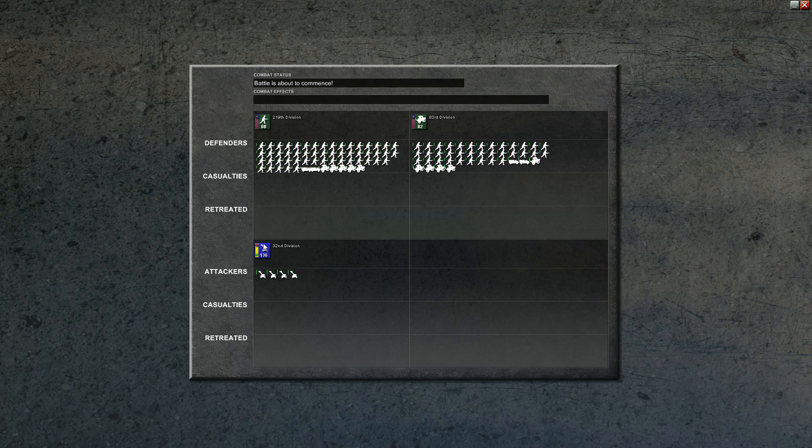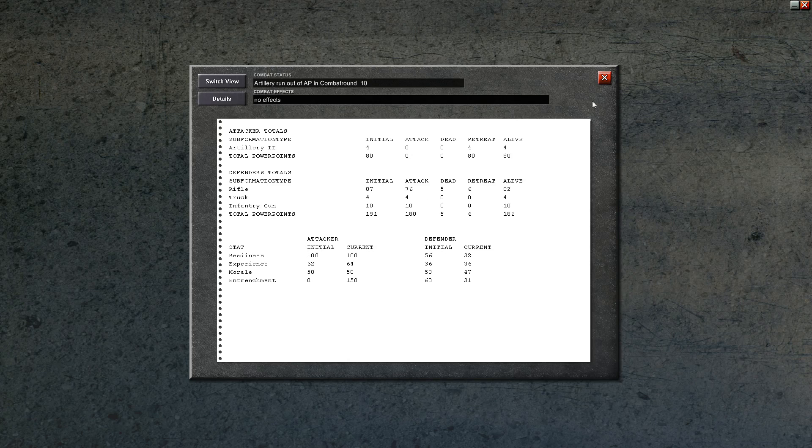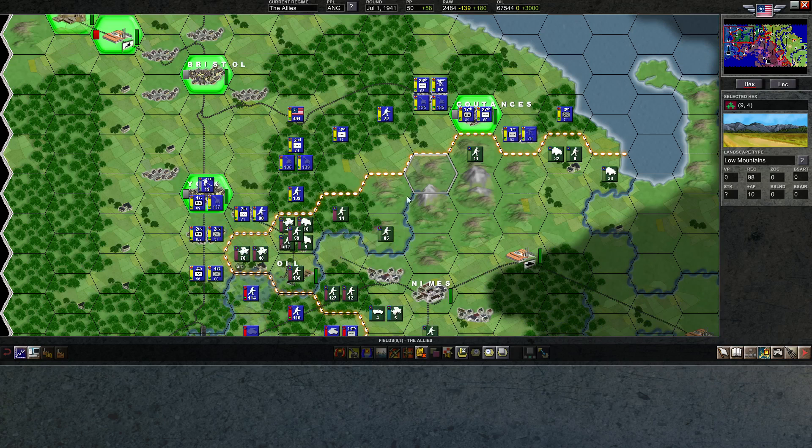We have one more artillery bombardment on the same hex. This hex must be so pockmarked by artillery bombardment. This one also was not that effective — only killed five. I wonder why that was this turn. Well, it doesn't matter — it's free damage no matter how you look at it.